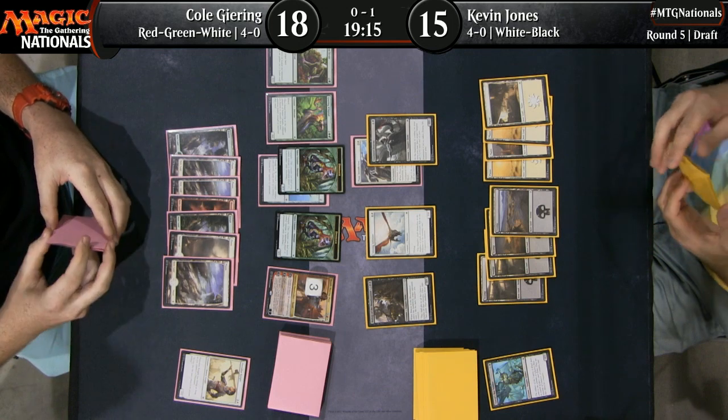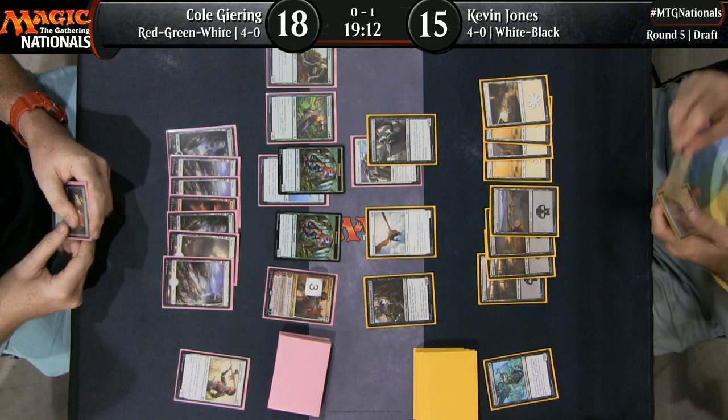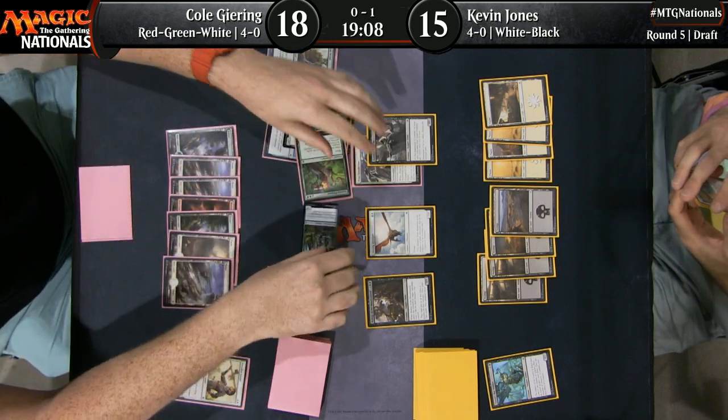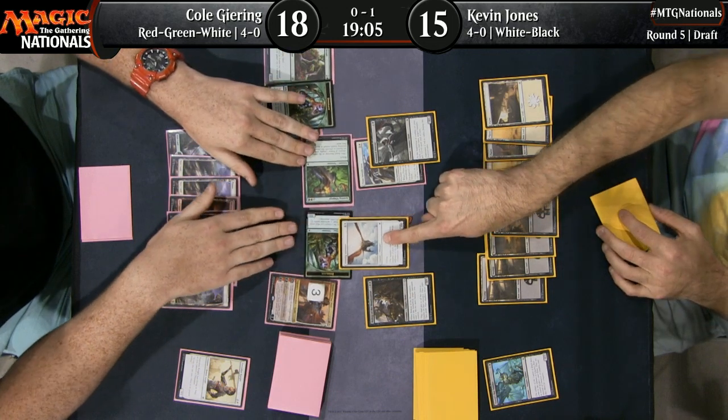Cole did not cast the Sailback — he didn't main phase it, and he didn't cast it on Kevin's turn either. He really wants to try to get some value out of that thing. Another thing he could do — he could put Cobbled Wings on it, attack for four, and then move Cobbled Wings back to a different creature. You've got to get that thing in. What combat trick did he find? He might be intending to use Huatli's minus ability after combat. Nope — he just replaced it with the dinosaur.